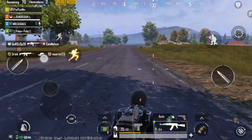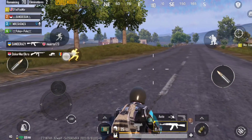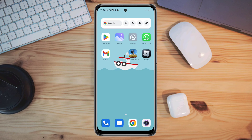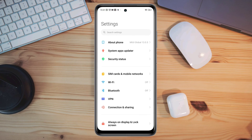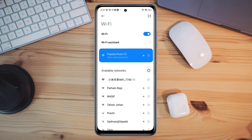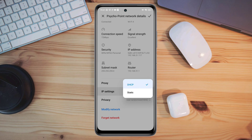These issues happen when you have a problem with poor internet, so first you need to fix your internet issues. Open Settings, tap Wi-Fi, tap the arrow icon, scroll down, and tap IP address, then tap Static.